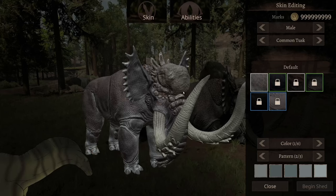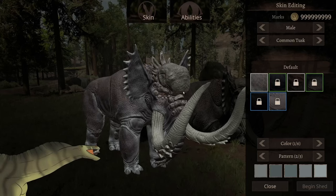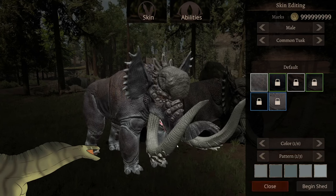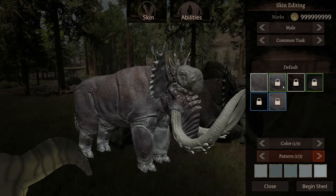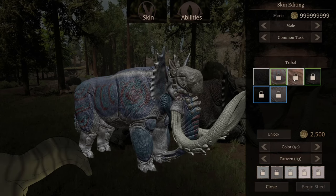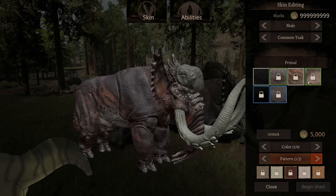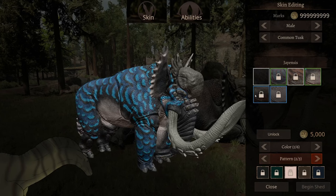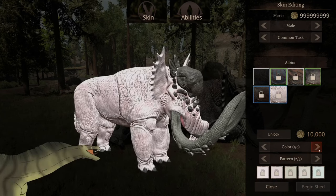Now let's get into the skins. At first glance it doesn't look like it has many skins, but we'll view them by pattern as well. Here's the default, here is the tribal, primal, jain cysts, melanistic, and albino.